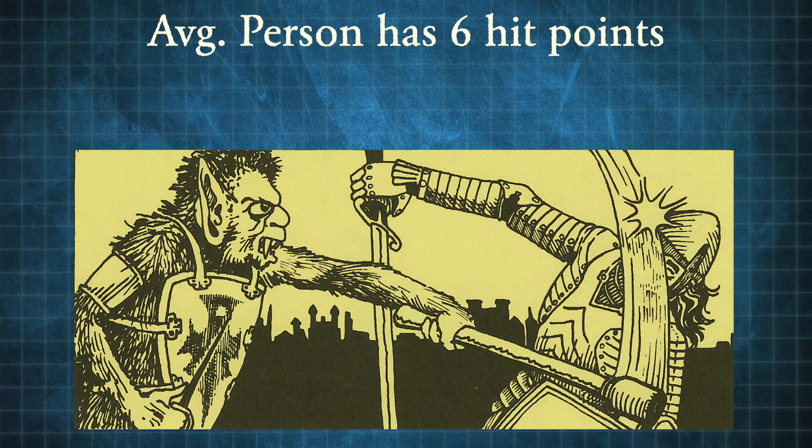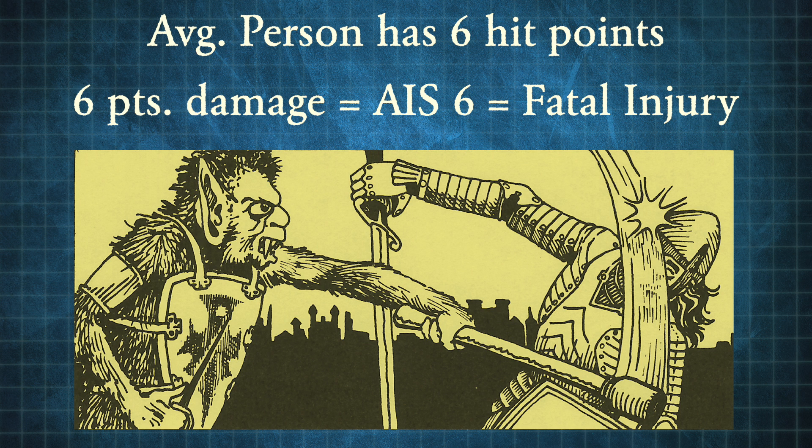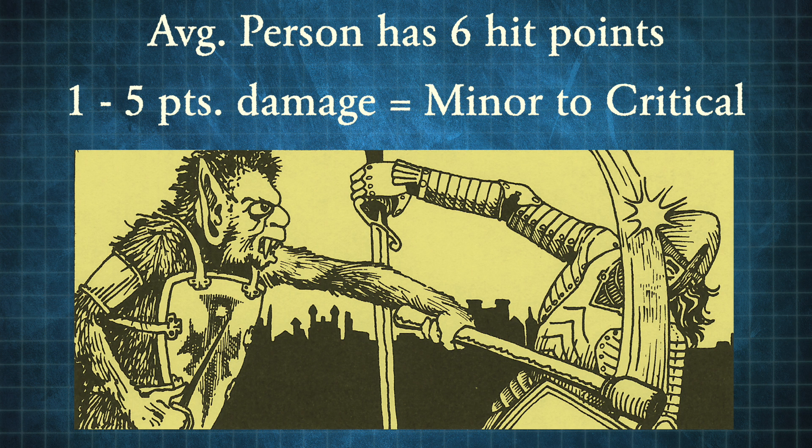So in gross D&D terms, you could say that people in real life have six hit points. And if you take a six hit point injury, you're dead — you don't survive it. And if you take a one, two, three, four — anything in between — then you're going to be injured, but you're probably eventually going to be okay.